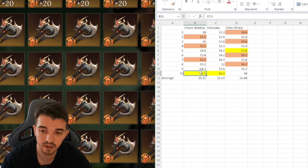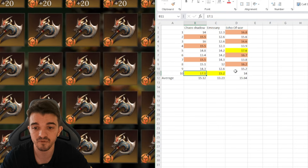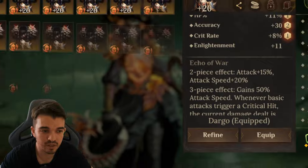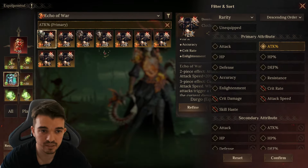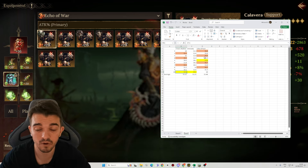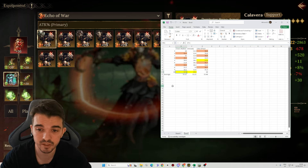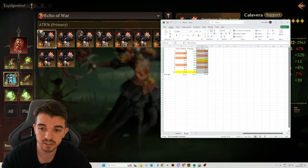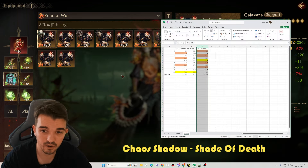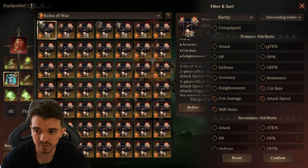So if you're looking for the best gear for your DPS characters in chief challenges, I really recommend using Echo of War. You really want attack percentage on the chest. If you don't have an Echo of War chest with attack percentage, you can use the Chaos Shadow chest if you have one with attack percentage. Always try to prioritize Echo of War; if not, use Chaos Shadow.